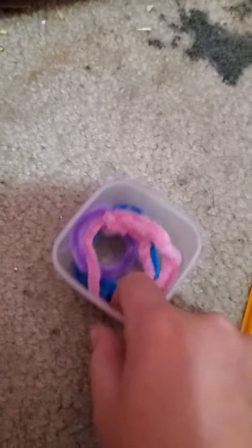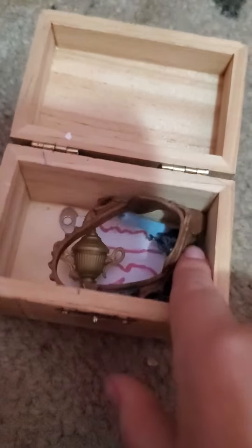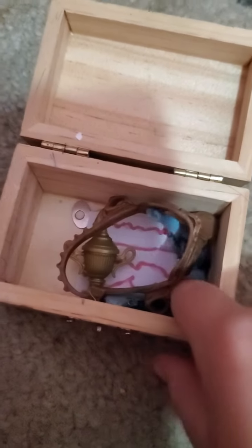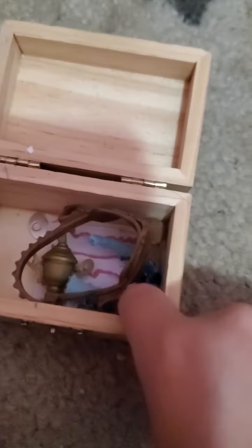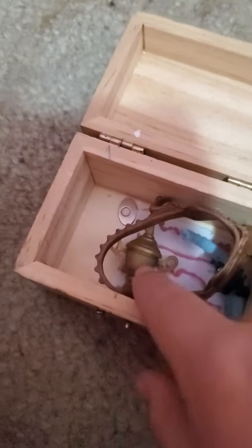And then inside this we have a lunging line, this little thing, a bareback, and some bareback stuff. Sorry about the mess. And then in this tack box we have a saddle. We have a little leg wrap — like if a horse breaks their leg they can have that, or if they're going to a show and they need a tail straightener, so they use that.